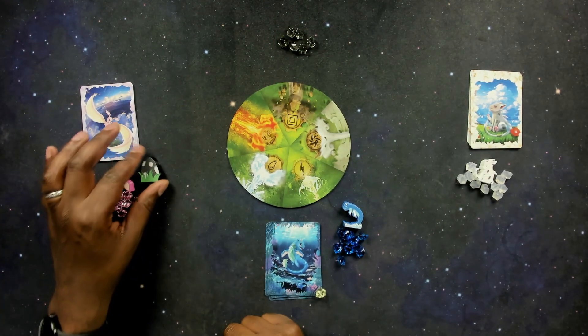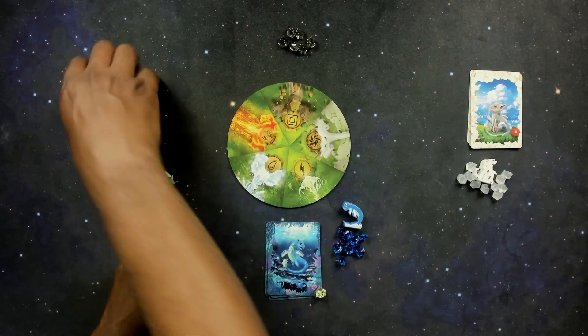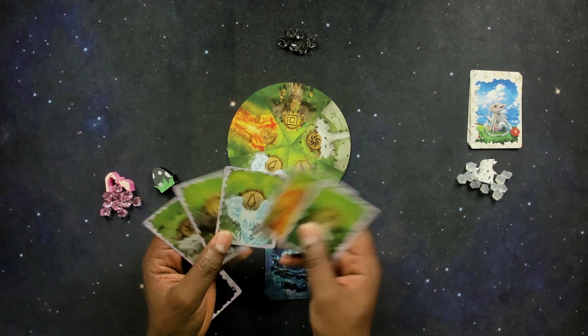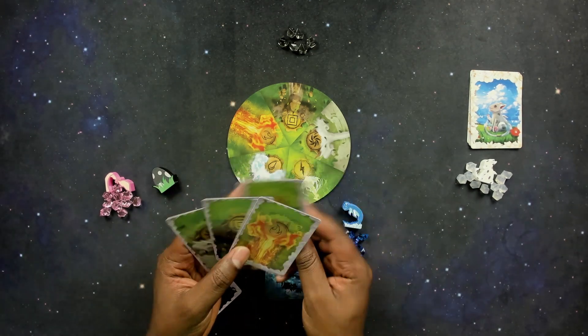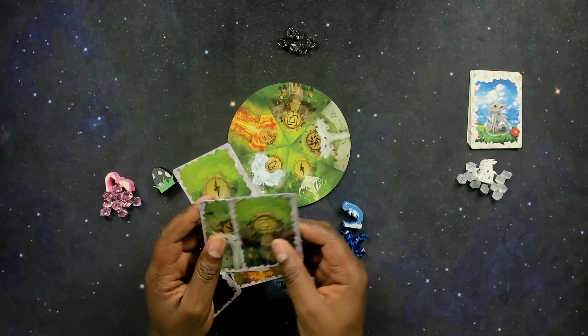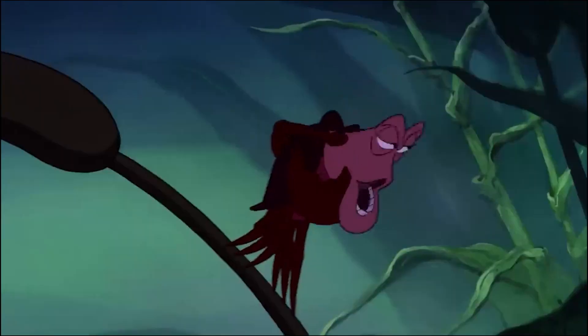The youngest player goes first and would get this black egg meeple. The youngest player would take a look at their hand. Your hand consists of one of the five elements: you have lightning, fire, water, earth, and woods/beans.